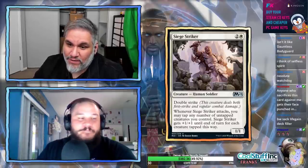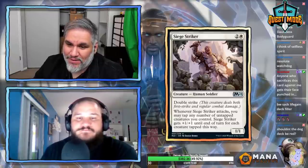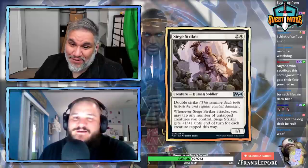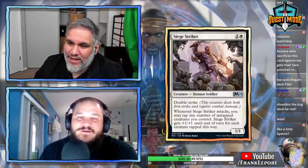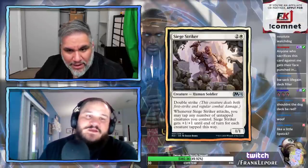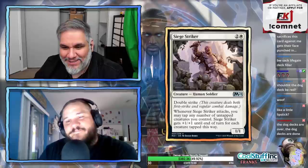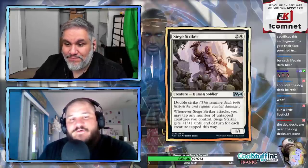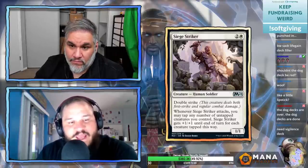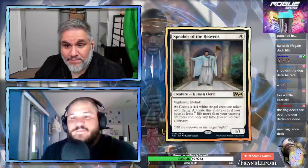Siege Striker: three mana for a 1/1 with double strike. Whenever it attacks, you may tap any number of untapped creatures you control — Siege Striker gets plus 1/plus 1 for each creature tapped this way. It's a big cost and it's only a 1/1. Wizards is very timid with double strike — they always give it one power because two power means four effective power and that's too hard to balance. It's not going on the list.